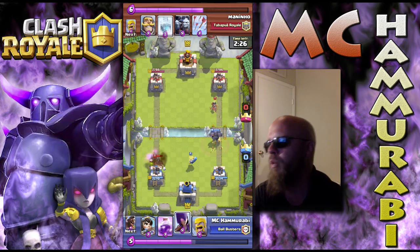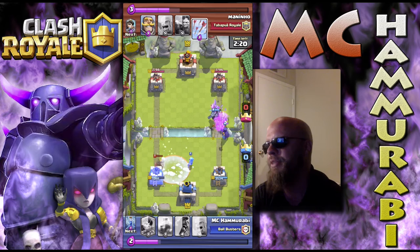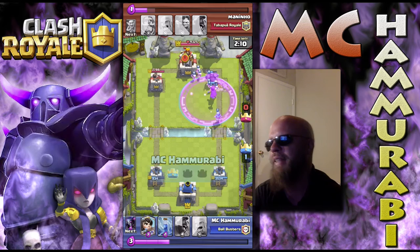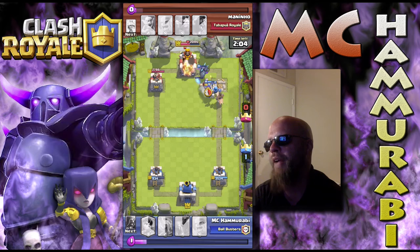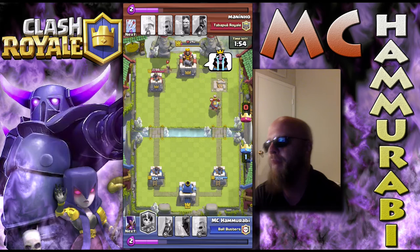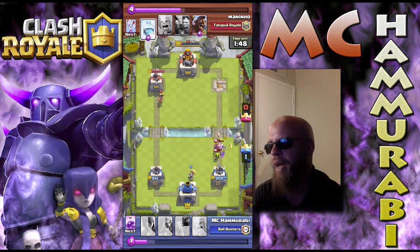He decides to go hog rider goblins. I drop a wizard right on that edge so he can take them out quickly. Now he has that freeze, which was very timely — he nearly lost his hog rider but doesn't get much done. That surprise attack left him completely vulnerable to losing that tower. We rage up witch and Pekka — that's all you need to take out a tower. So we've got a lot going on: hog rider running in, tons of damage being done. I used my zap to try to get an extra swing — I should have saved it, we would have taken him out, but he's not in a very favorable position.